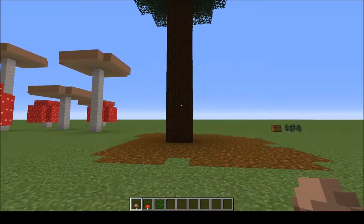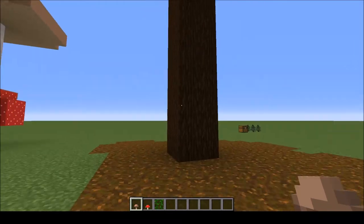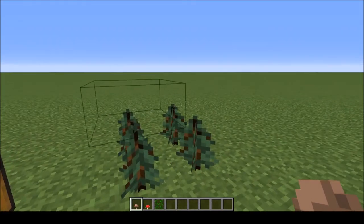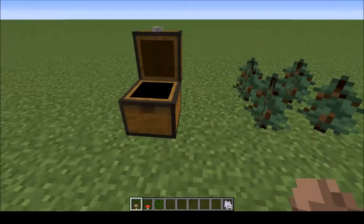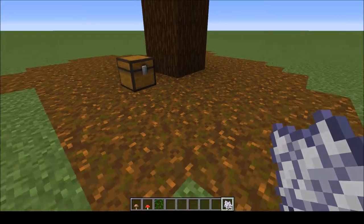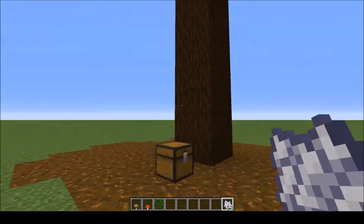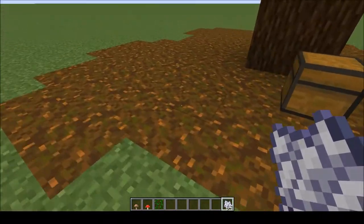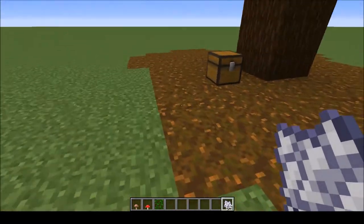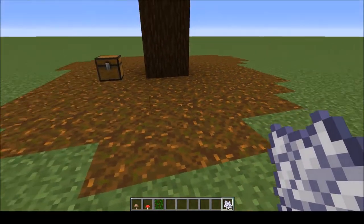If you've ever been to a taiga you'll see there's plenty of podzol around the large variety of spruces. If you plant them in a two-by-two formation and bone meal them, the ground will be turned into podzol itself. You can then harvest that, replace it with dirt or grass, and regrow the tree - a very quick way of getting podzol, which can be used to grow mushrooms or as decoration. It's a great block for showing a bit more life and vegetation within a design.